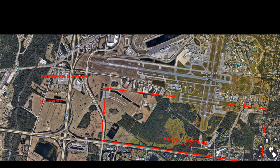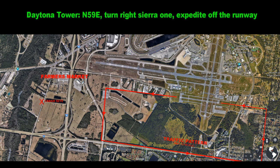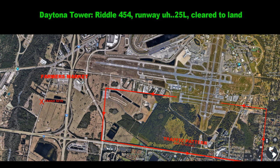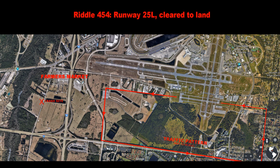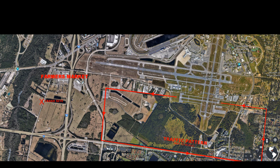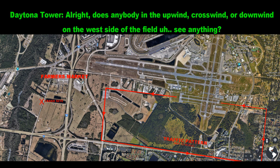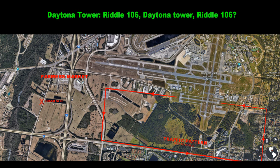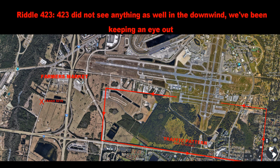Riddle 106, Daytona tower. Riddle 461, go around. Riddle 104, clear to land. Riddle 454, runway 25L, clear to land. Riddle 461, continue upwind and let me know if you see anything out there — we are not talking to an arrow anymore. Does anybody in the upwind, crosswind, or downwind on the west side of the field see anything? Riddle 104 did not see anything, sir. Riddle 106, Daytona tower. Riddle 223 did not see anything on the downwind — we've been keeping an eye out.